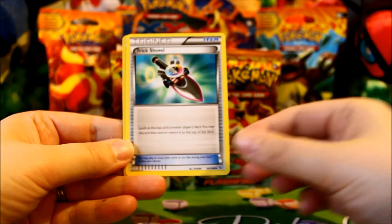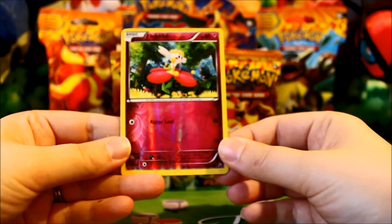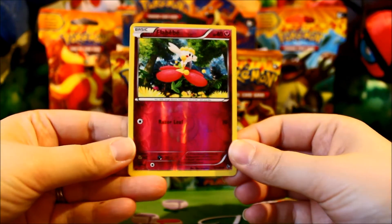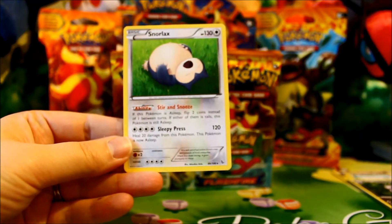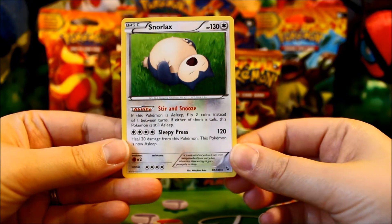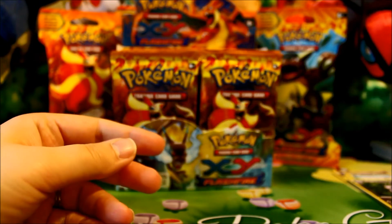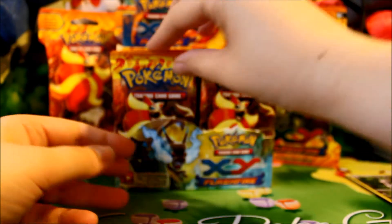Sliggoo, Trick Shovel, a Reverse Flabébé — very cute, love the reverse pattern of the fairy type. And a Snorlax Rare — very funny, always likes Snorlax falling asleep. That kind of makes a way for him to stay asleep with his ability.